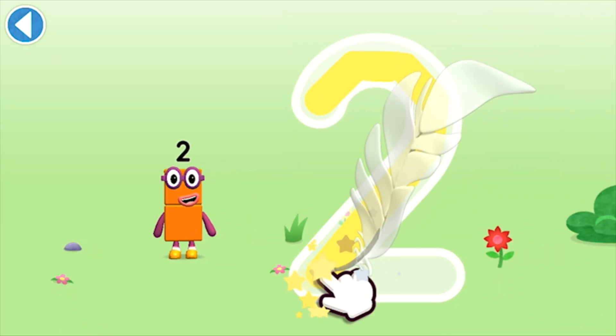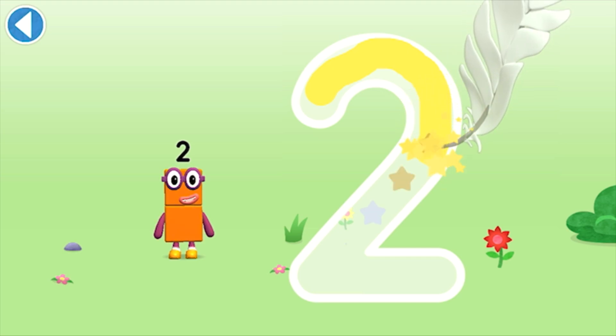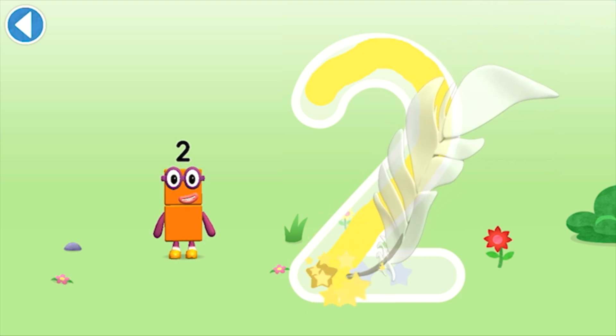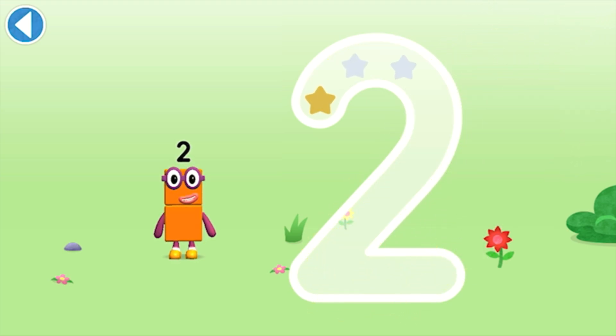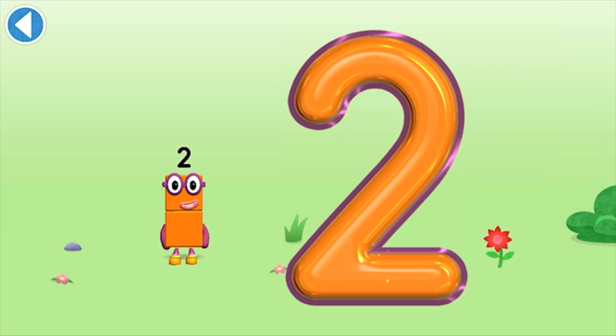One curve down is what you do, then straight across to make a two! One curve down is what you do — try to keep your finger on the screen.